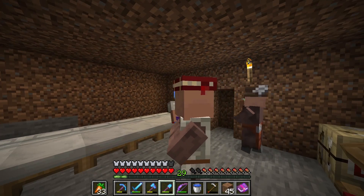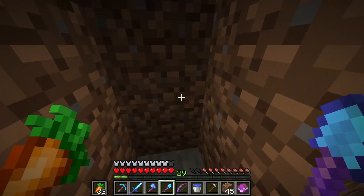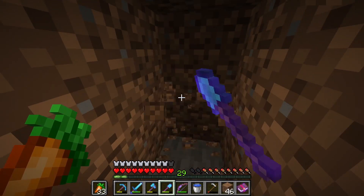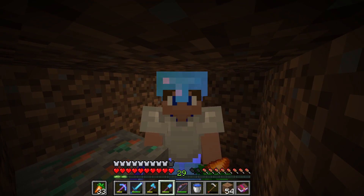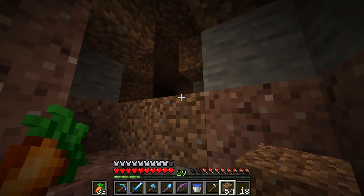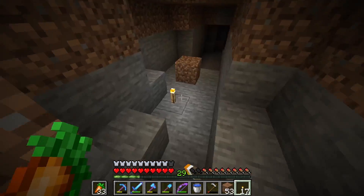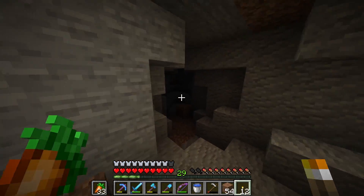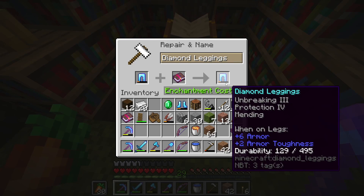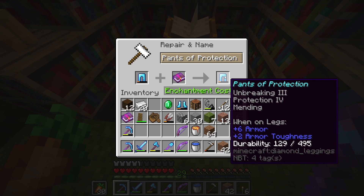One of these mending books will definitely go to the elytra though. I'm going to need an unbreaking book - maybe I can find that just at the enchantment table. I keep hearing a zombie noise so I'm going to find out what's causing it. Judging by the sound the culprit is probably zombies. Found it - just a little cave, needs to be lit up. This cave might be a little bigger than I thought. Now it's time to enchant some stuff with mending, and I have to name this - 'Pants of Protection', that's pretty fitting.